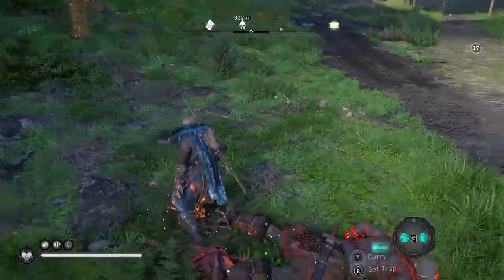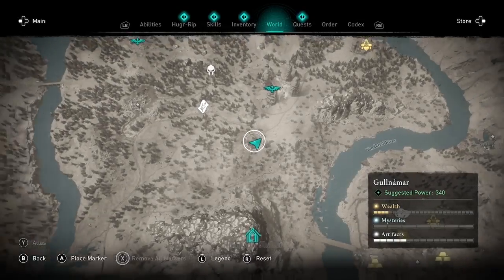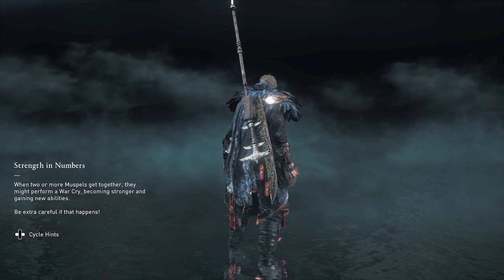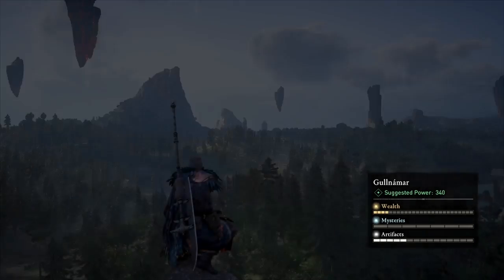Make sure you loot any of the bodies that you killed. Then, once you've finished with this patrol, in order to make them respawn I found that if you travel to a different high point, save and reload your game, you can travel right back to that same high point and the guards will have respawned.